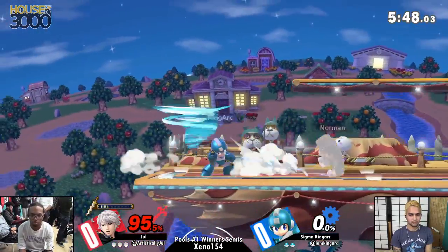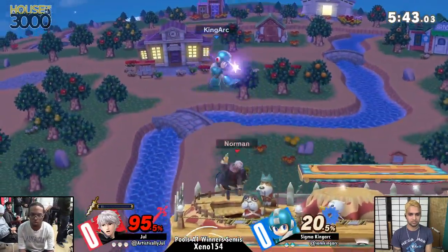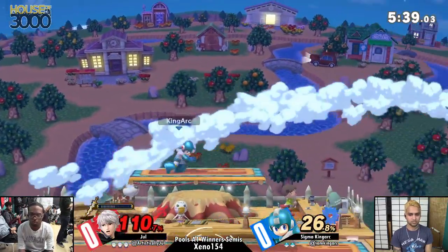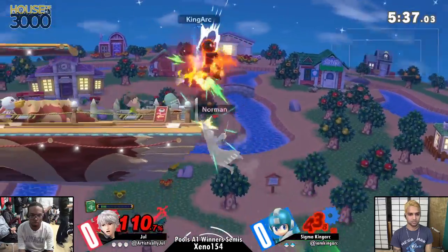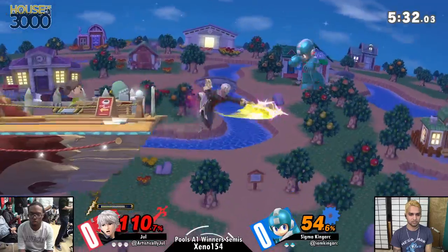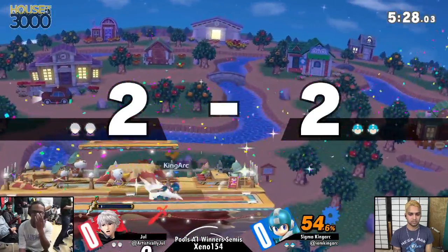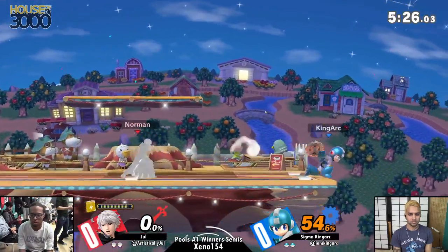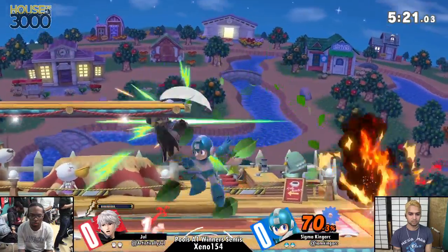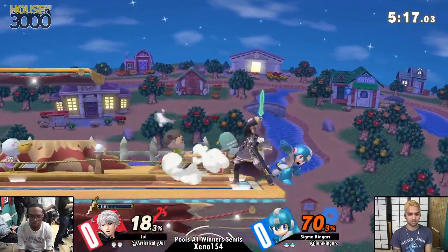Down B — frustrating to have happen to you, but it is what it is. Good parry in there. We're Z-dropping things, going nuts. Running right into the Arcfire. Jule got back his Leaven Sword, good movement, back air. I don't think that was good DI — no red flash. But King Arc taking that first stock with Arcfire.